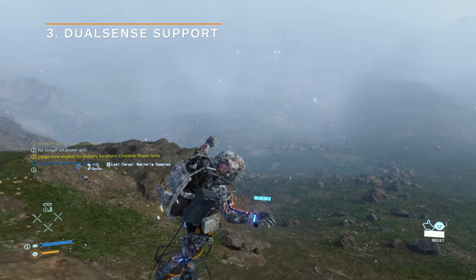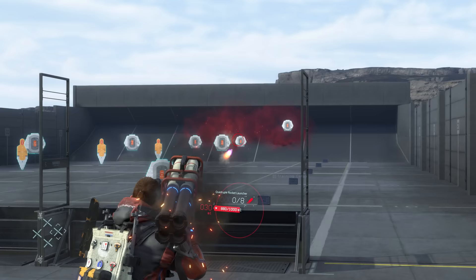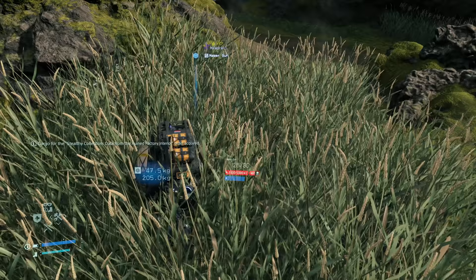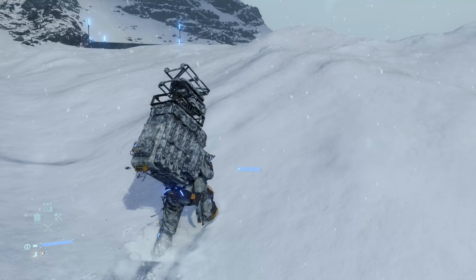You can't have a PlayStation 5 game without some really cool DualSense features, and Death Stranding Director's Cut has plenty. The adaptive triggers work exactly how you would expect — weapons all fire with different sensations, and the heavier Sam's cargo load is, the harder it is to pull down the trigger. When running on different terrain, the controller's vibrating haptic feedback responds appropriately. For example, running on smooth concrete will feel a lot different than sloshing around in the snow.